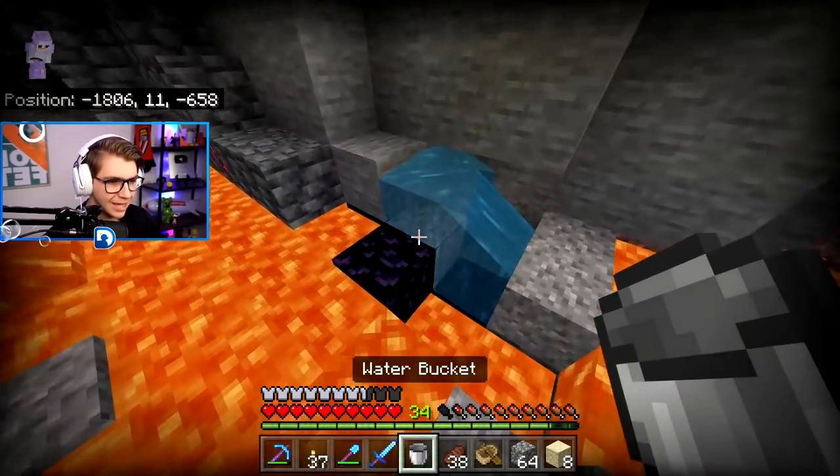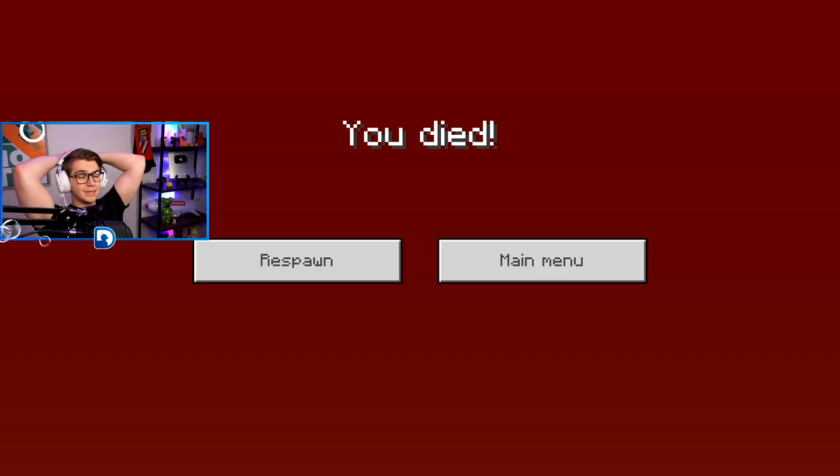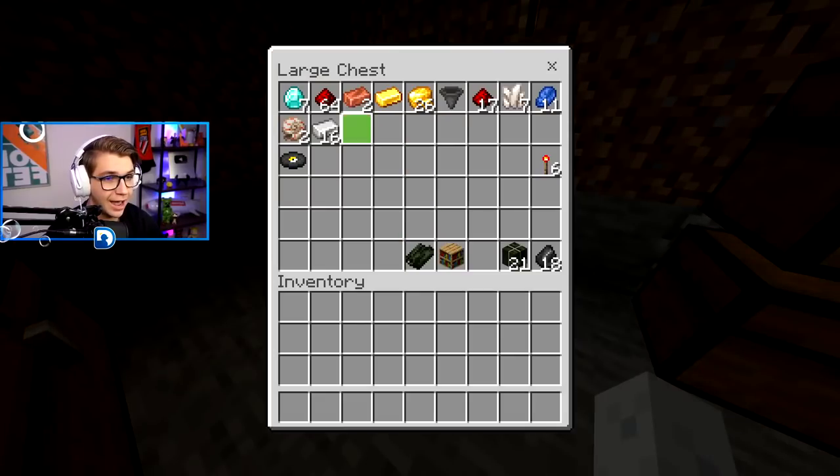Oh my god — did I just die? I just died. Wow. That is literally the first time I've ever died that specific way in my entire Minecraft career. I placed water on a block of stone, the gravel around me updated and fell down, I went under the lava, and then the lava turned to obsidian — so the lava above my head turned to obsidian and I couldn't get out. I have just lost 99% of what I owned. I kid you not, I have seven diamonds.